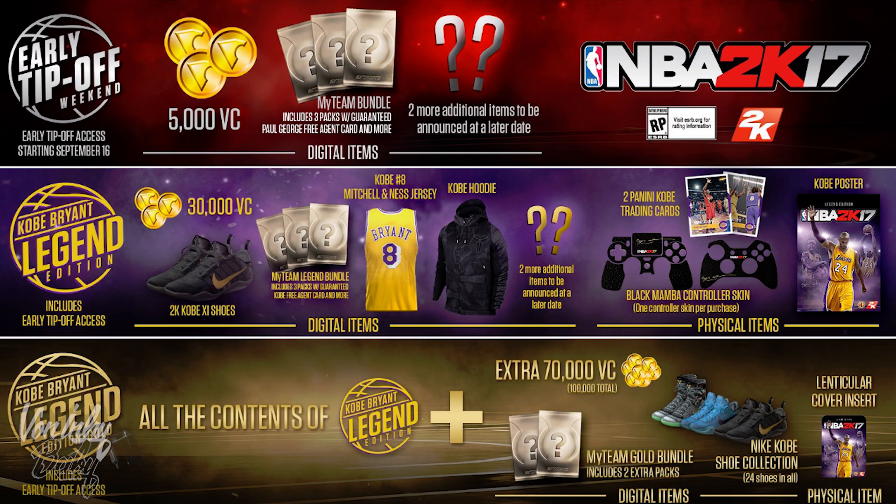We already knew about the first two, but now they got the Legend Gold Edition. This one comes with everything in the Kobe Legend Edition — the 30K VC, the jersey, the hoodie, the skins, the poster — plus another 70K VC, so that's a total of 100K VC. You also get 2 extra MyTeam packs, so that's 5 MyTeam packs total. You get the whole Kobe collection — 24 shoes in the game — and a cover insert. To recap: the standard edition is $60, the Legend is $80, and the Legend Gold is $100.